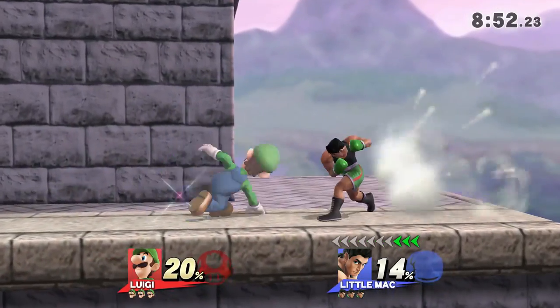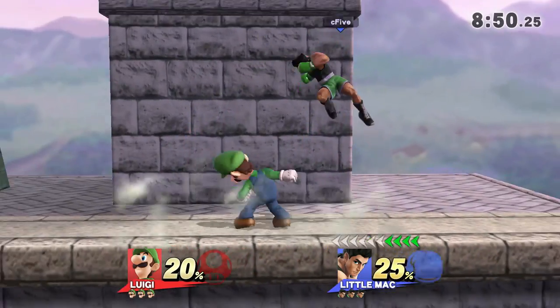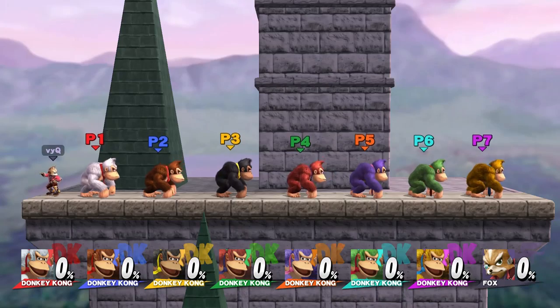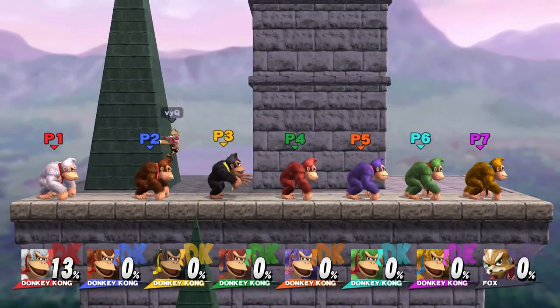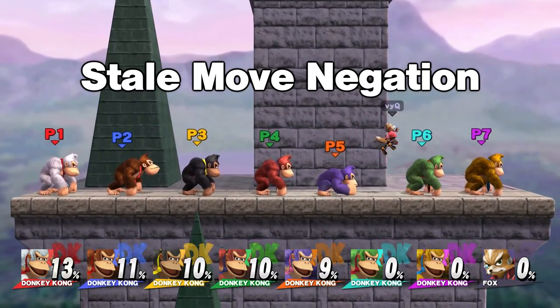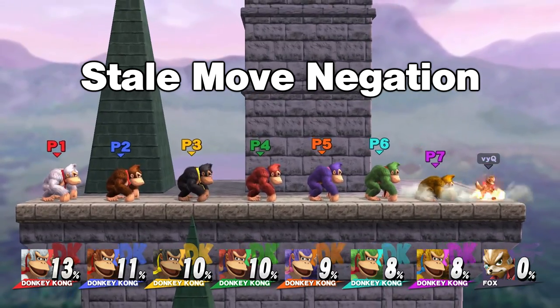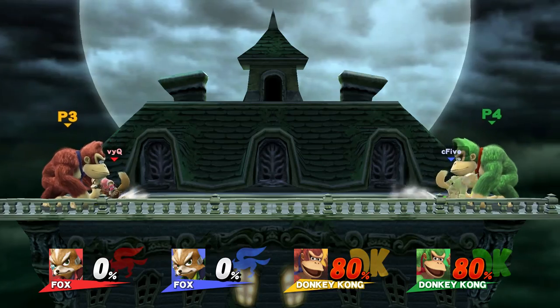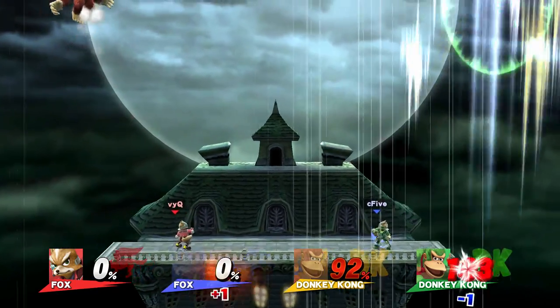What's up guys, I'm C5 from the Beefy Smash Dudes. Nintendo doesn't like spam — they even put a mechanic into every Smash title that directly weakens moves that someone hits a lot. It's called stale move negation, or just staling, and in this video I will explain exactly what it does and how it works in Smash 4.